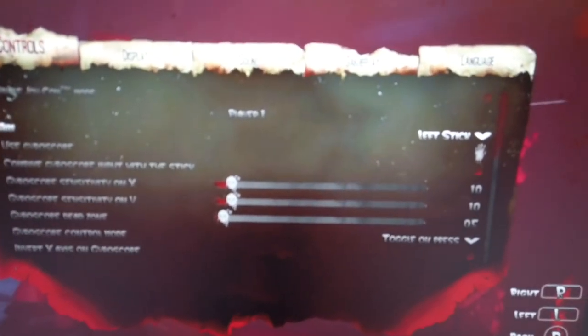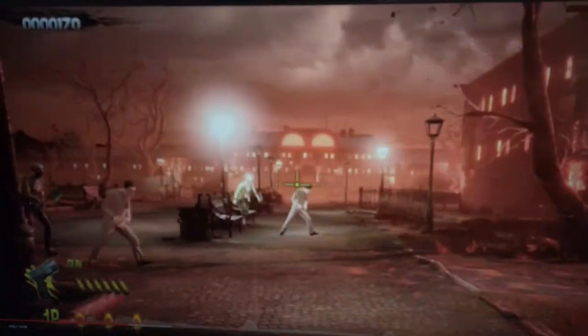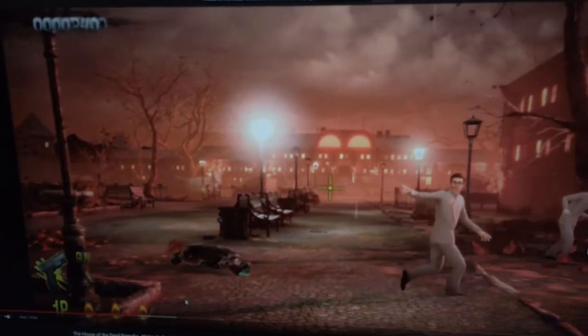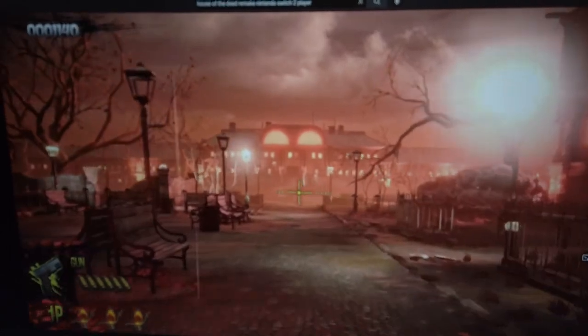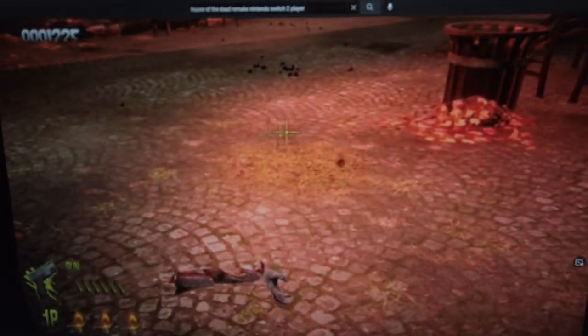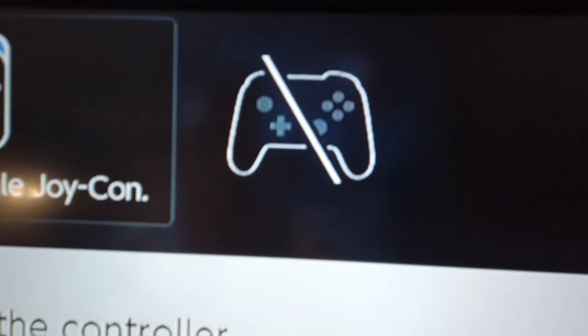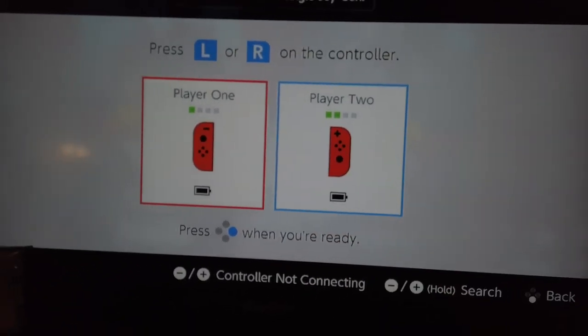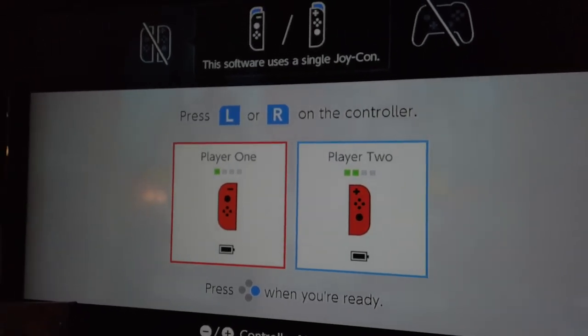He says: 'There's a traditional crosshair on the screen that you move around with the analog stick — functional but ultimately unsatisfying because it's detached from the original experience. The second method uses gyroscopic aiming, which brings things closer to the feel of wielding a gun at the screen. This allows your joy cons or a pro controller to use your movements to control the on-screen reticle.' Not true — no pro controller — and it doesn't work. Fuck you, Sega Lord X.